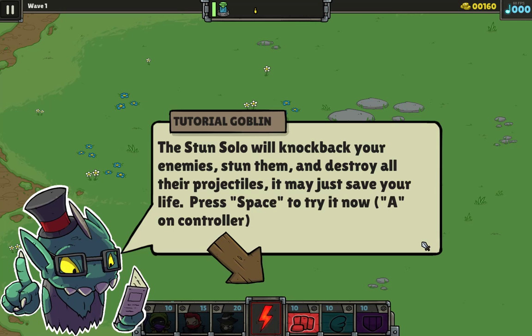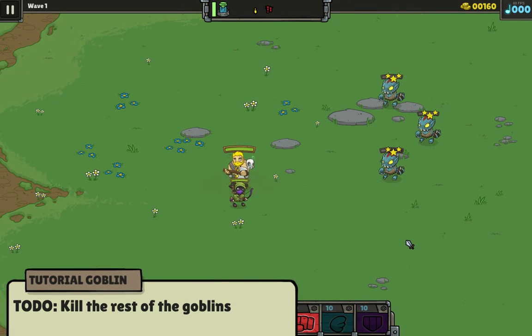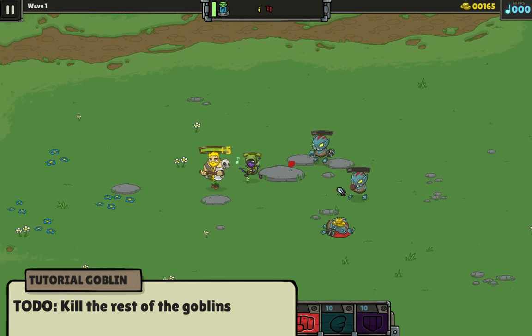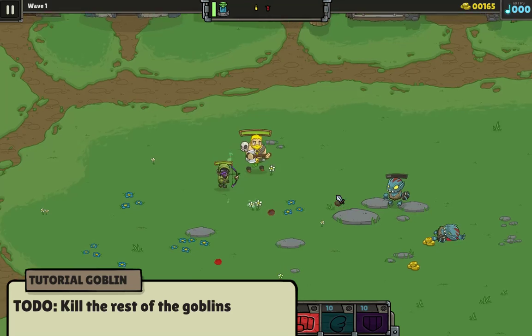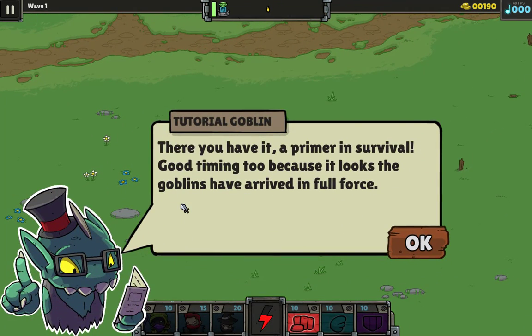So the stun solo will knock back your enemies, stun them, and destroy all their projectiles. It may just save your life. So the space bar does that. They're stunned. I want to click on them — that's weird. It's a weird mechanic because you're trying to avoid. So here you have it, a primer in survival.